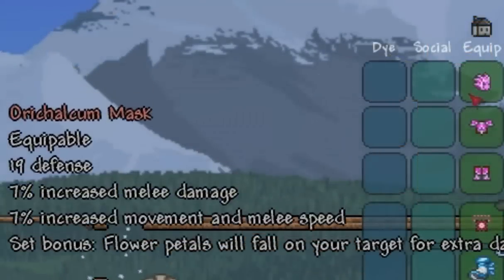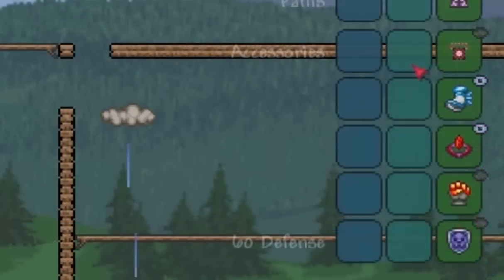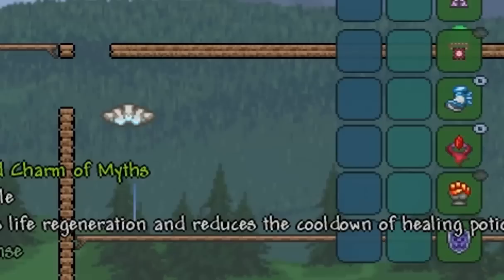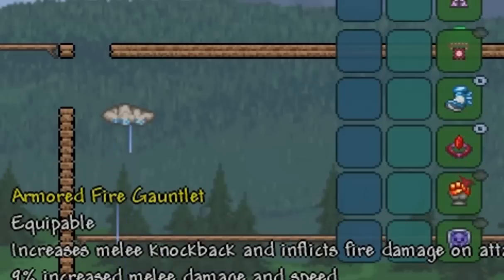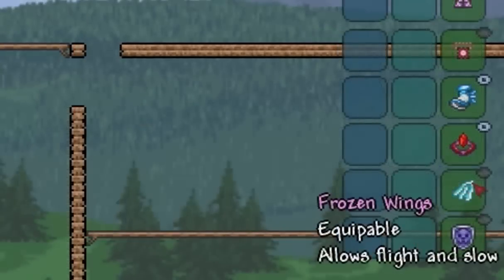I am using the Orichalcum melee armor set, but if you don't have Orichalcum, use Adamantite. The accessories I am using are the Starveil, Frostbark Boots, Charm of Myths, Fire Gauntlet, and Obsidian Shield. I would recommend reforging your accessories to give more defense.